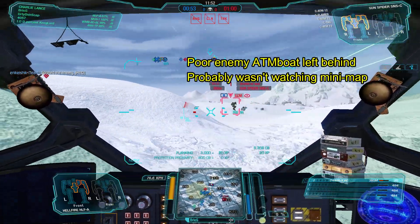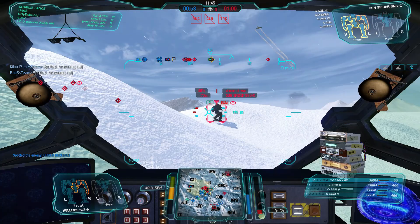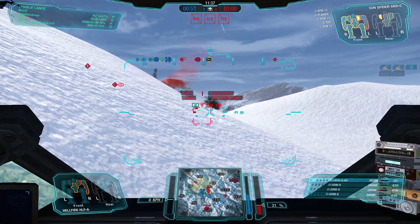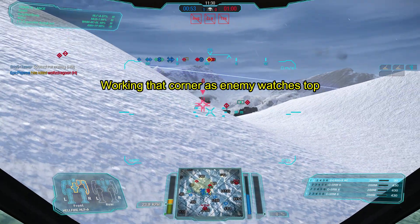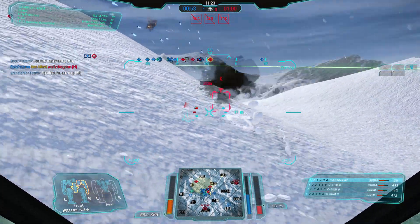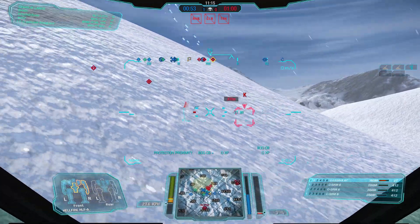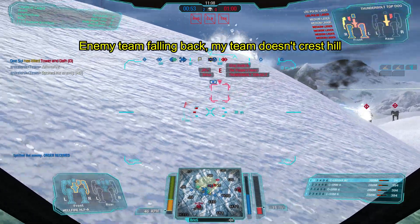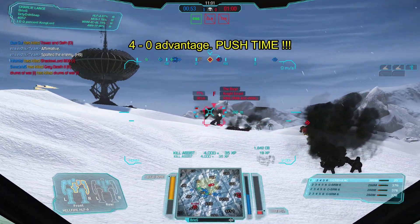Here we have a Sun Spider left behind — he wasn't paying attention. We now have a nice spot with the high ground, one-nil advantage. Working on a few mechs like this Atlas, using my right-mounted LB 20 to corner peek. As I corner peek, they are exposed one at a time. Now it's a two-nil advantage. This Thunderbolt is going down. At this point they normally fall back — and that's the cue for rule four: pushing forward.